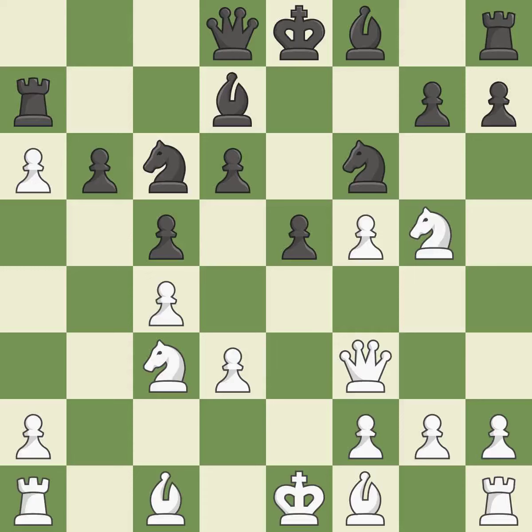This activates a knight by developing it off of its starting square. This threatens to take an outpost with a knight — it is good. The knight is now located at an outpost, a safe area inside the enemy's territory; it is ideal. This reveals an impending attack on a knight — it is ideal. After all captures, this is an equal trade; this is the only good move.